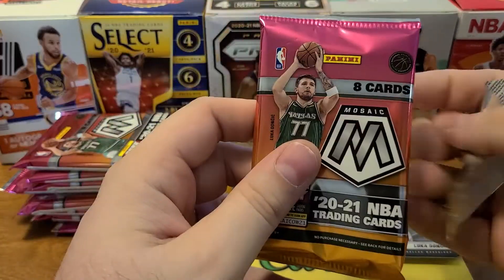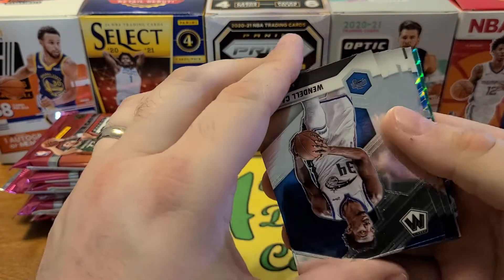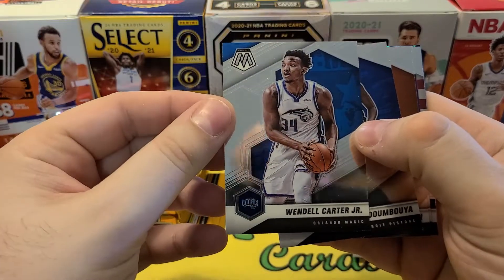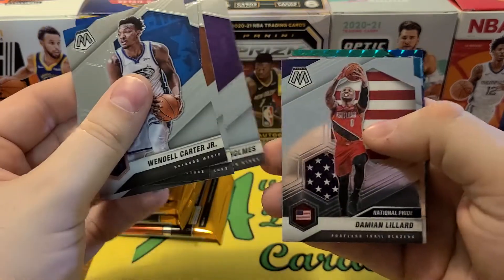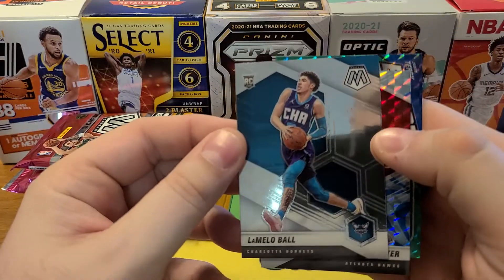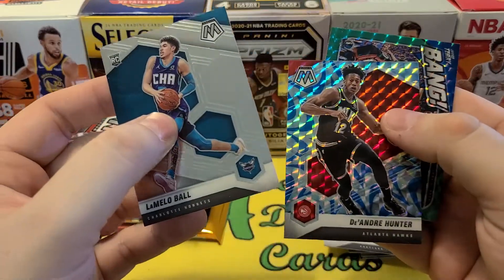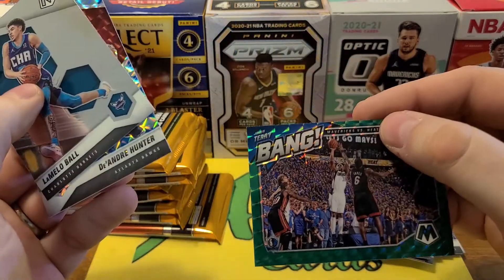Saw Mavericks on the back, so probably some sort of Luka insert. Looks like we got green here. Wendell Carter Jr. — oh, he got traded. Looks like he's in the Magic uniform, kind of forgot about that. Sekou, DeAndre Ayton, Richard Holmes, Damian Lillard National Pride — nice. We got a LaMelo base, so I will take that. Always awesome watching LaMelo highlights — pretty incredible player. DeAndre Hunter and our green bang, Jason Terry in LeBron's face.